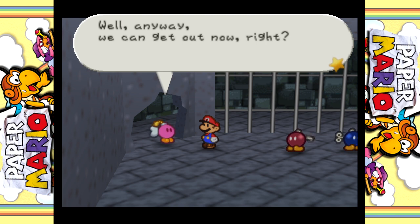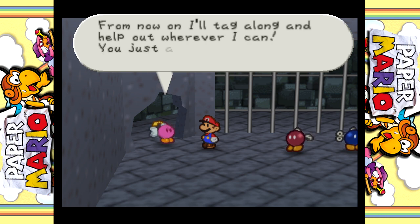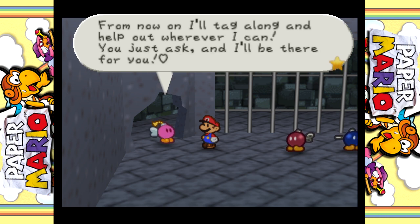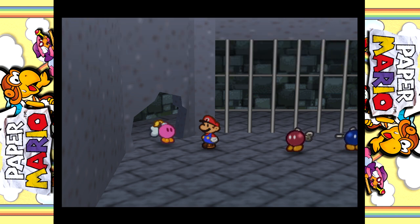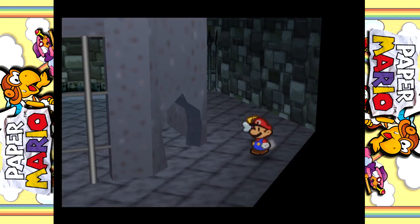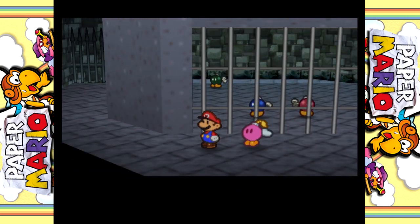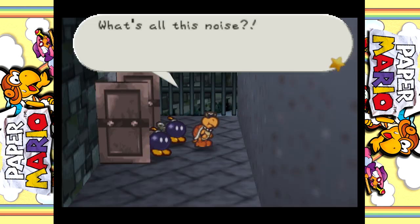We can get out now, and so can everyone else. Thank you, Mario. From now on I'll tag along and help out whenever I can - you just ask and I'll be there for you. Now, enough chit-chat. I have a little score to settle with those Koopa Bros. Right now the score is Koopa - Koops feels better here than Koops from the Thousand Year Door, at least so far. But Goombario and Bombette - I prefer Goombella and Captain Bobbery.